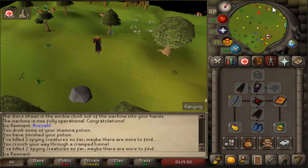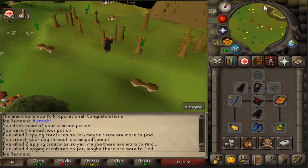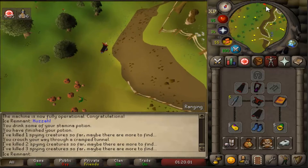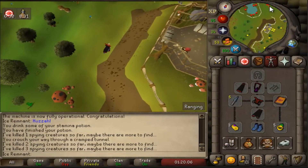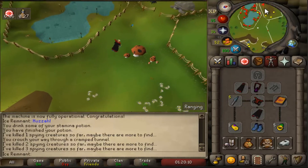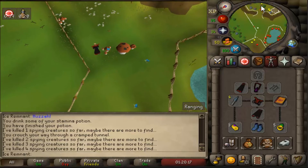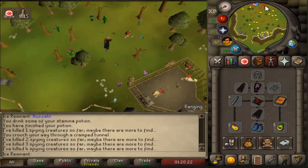The fourth one is in the northwest corner near the tortoises. The fifth one is next to the king. Note that you need to see the updates at the bottom — if you kill it and instantly go up the ladder it will not register. This will happen to me as well in this video.